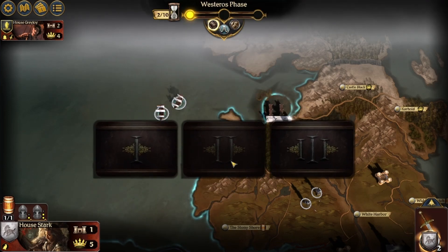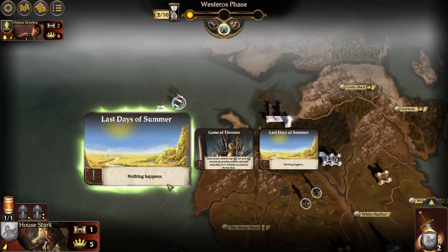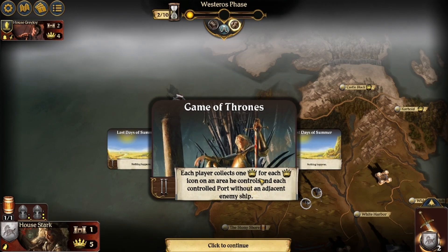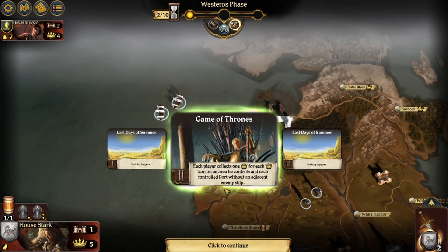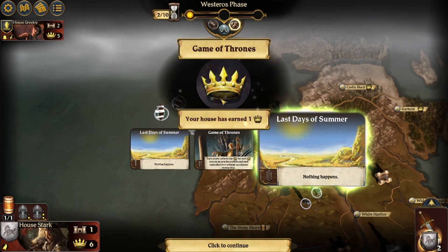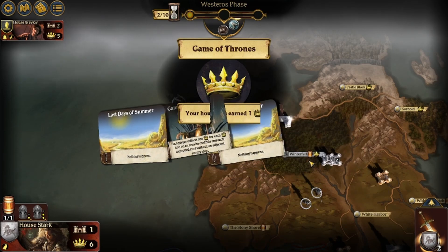Westeros phase. Nothing happens. Each player collects one crown for each crown icon on an area he controls, and in each controlled port without an adjacent enemy ship. I got a crown and then nothing happens.